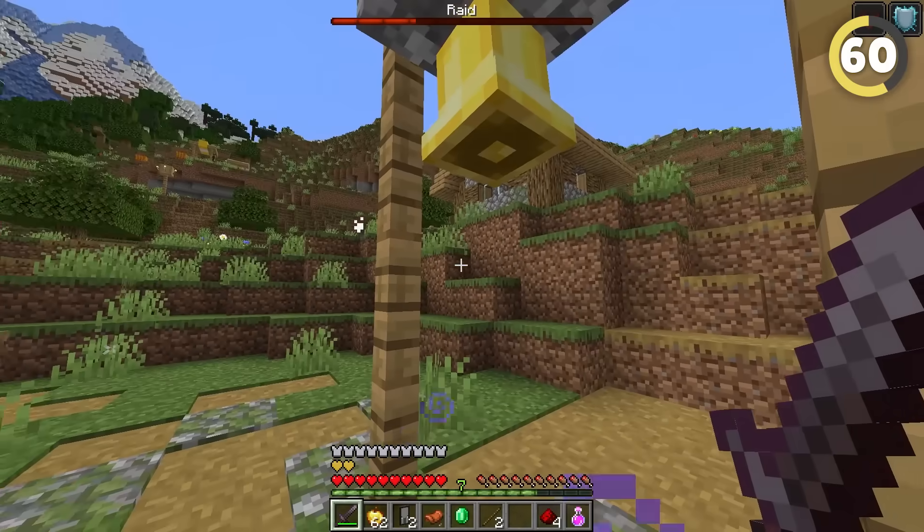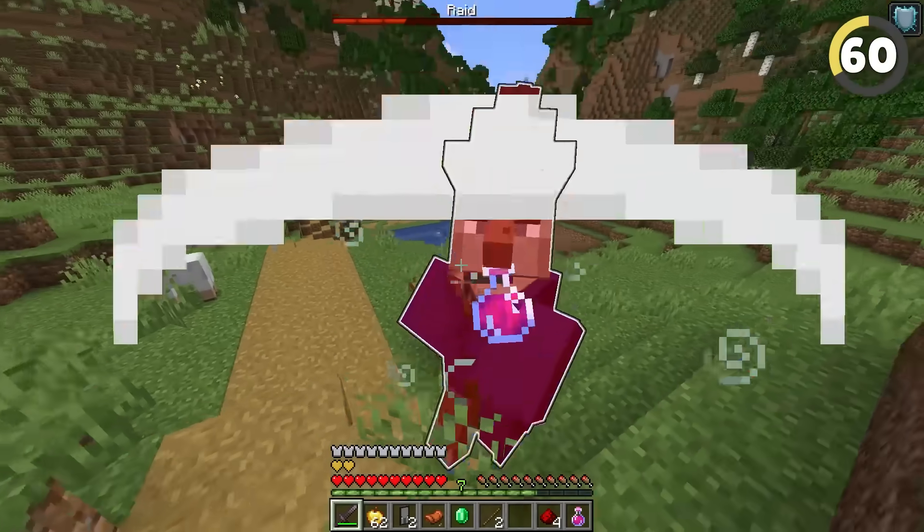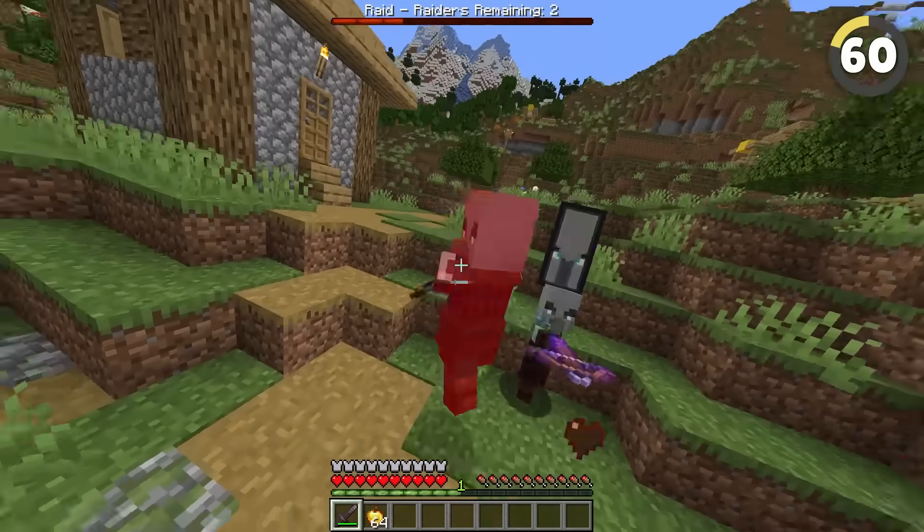If you ring the village bell and wait a few seconds, all remaining raiders within a 40 block radius will all light up with a glowing effect.